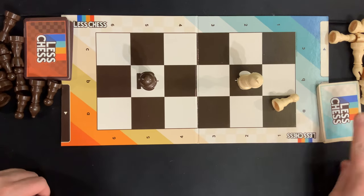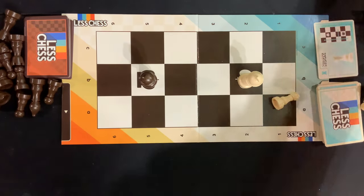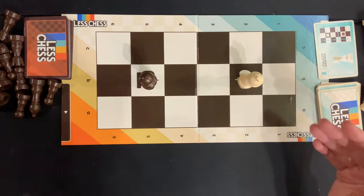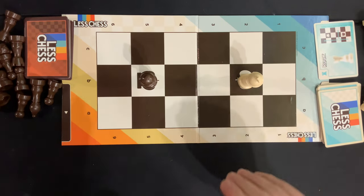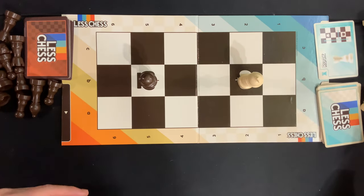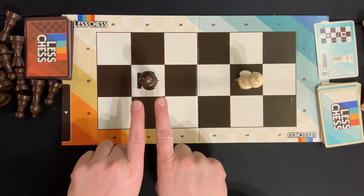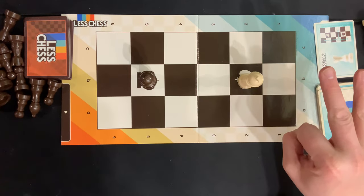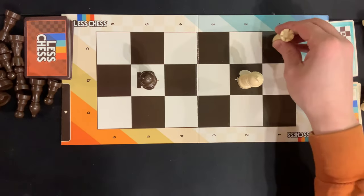In Less Chess it's really quite simple. On your turn you're first going to draw a card and see what is on that card. Next you're going to place a piece onto the board orthogonally — meaning left, right, up, or down — next to one of your pieces already on the board, or move that piece pictured — in this case the rook — a legal move, with the goal of trying to get your opponent's king in check by three different pieces.